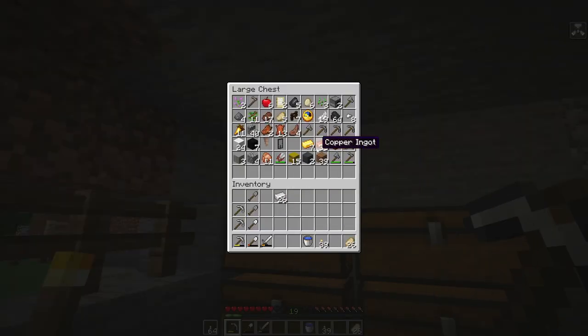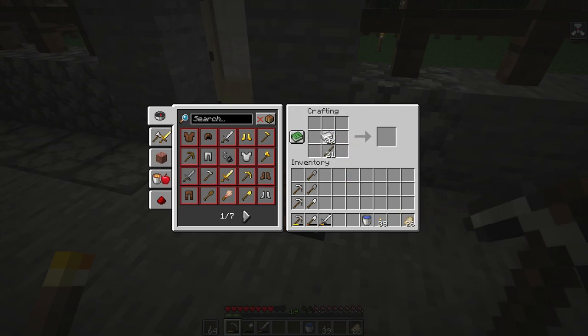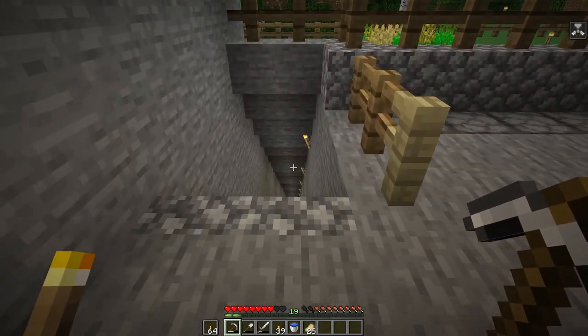Probably make another pickaxe or two and some spades, and maybe some armor. Let's go and put this away. I've got a load of torches with me. The gold and the copper is there. Sticks is what I'm after. Let's do like two more of those and two of those. Okay, that looks like a decent setup. I think it's time.